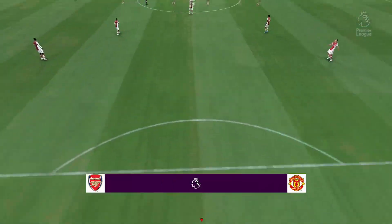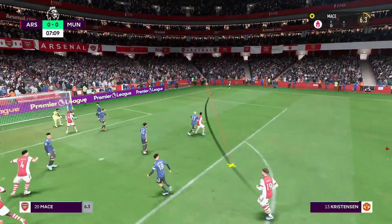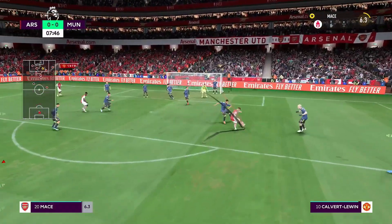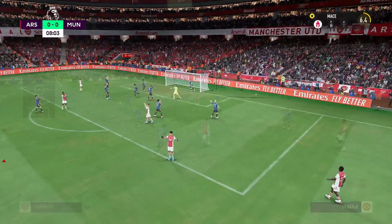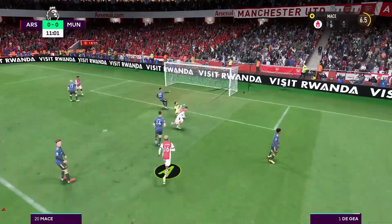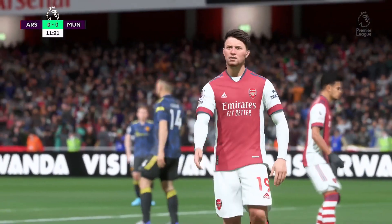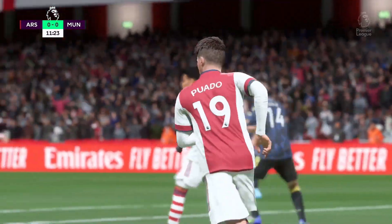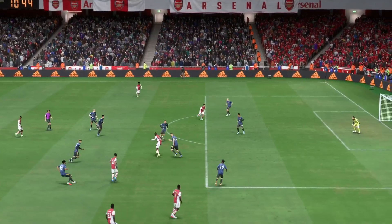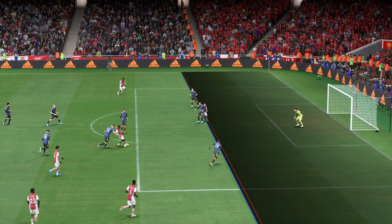Now we move on to the next game which is against Manchester United - my favourite team and they are top of the league. We have started this game strongly. Diaz gets a little flick to Puedo who takes a touch and hits it at the near post, but De Gea makes that save. Puedo does tuck it into the back of the net but he is offside - such a good run but he just mis-timed it, the defender does a very good job.